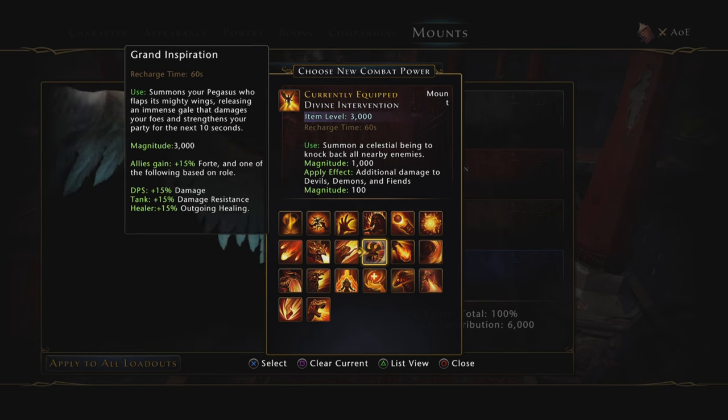There's one more to talk about: Grand Inspiration on the Pegasus. If you're using a mythic Pegasus and a legendary Pegasus they do stack, so if someone in your group already has a mythic Pegasus, make sure you're using the legendary one. You can potentially get 30% damage, 30% damage resistance, and 30% outgoing healing for the healer. It releases an immense gale that damages foes and strengthens your party for 10 seconds at 3000 magnitude — the Pegasus is a really good AoE option.